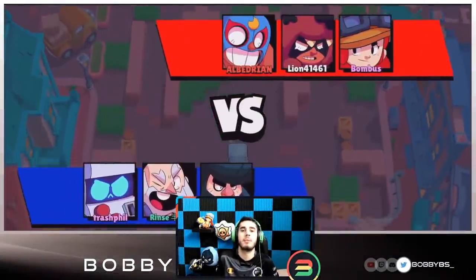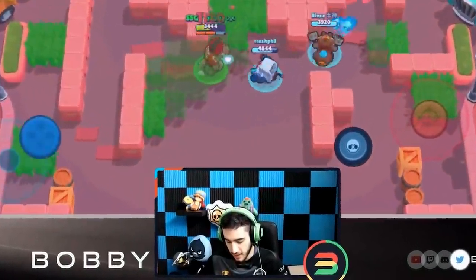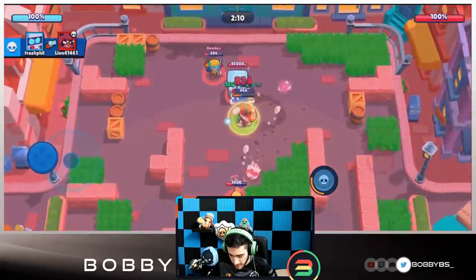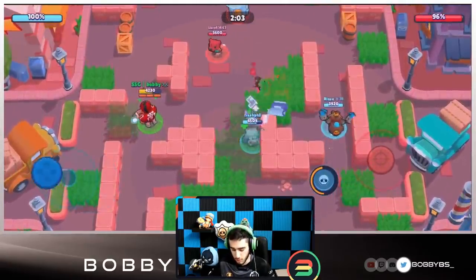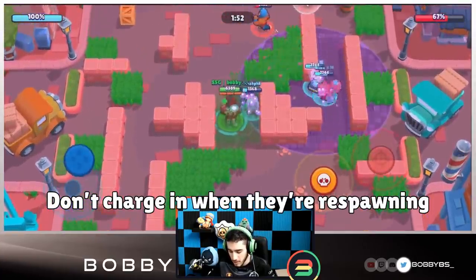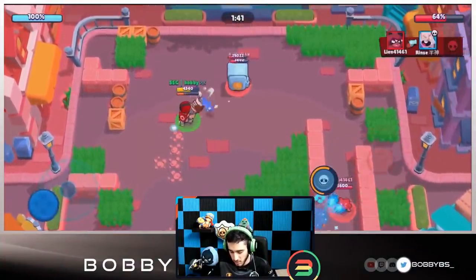Into the first game — we're facing a Primo, Anita, and Jesse. We want to stay close to the Primo because he's easiest to charge our super off of. Basically, as a tank, our goal is to run up, get super charged, do as much damage as possible, and die — that's literally what we're supposed to do. We're just trying to charge our super and win the lane, getting our super in one shot, then going in when the time is right.